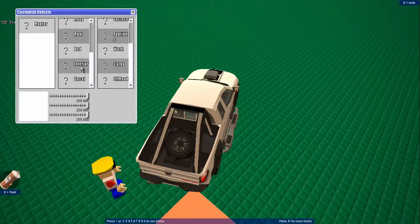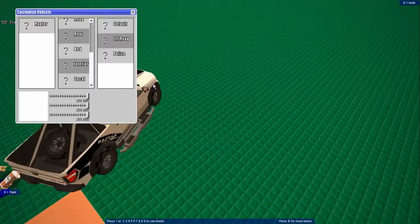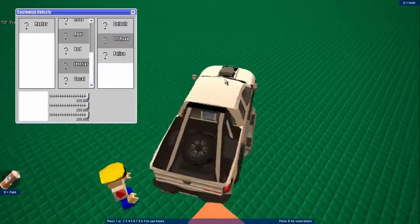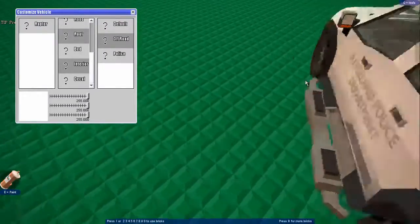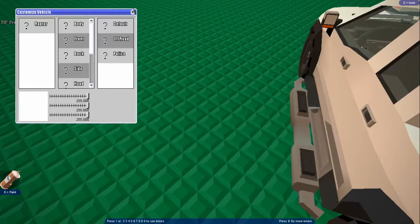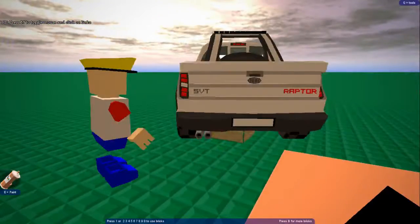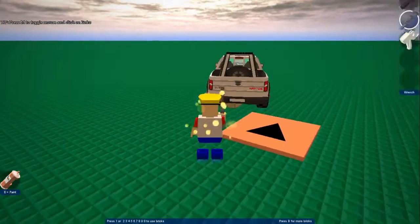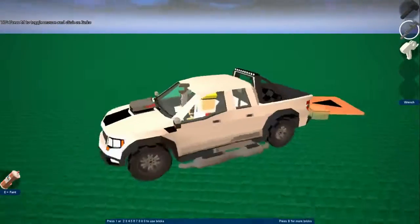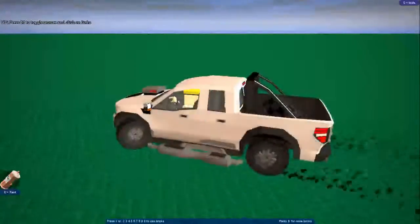And then there's the interior, which is just the one. And then the decals. All of these things can be customized with color using the sliders. All the lights work — well, maybe except for those ones on the back — but it all works really well.